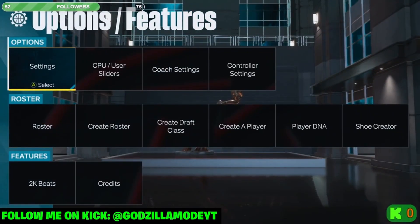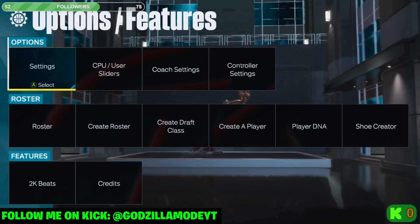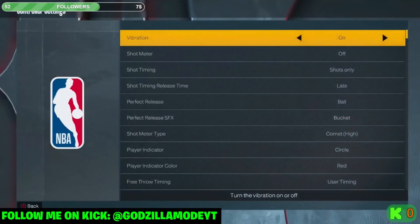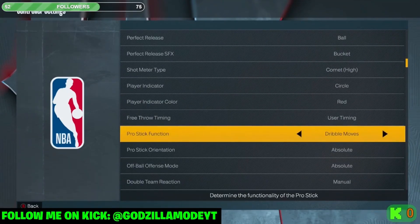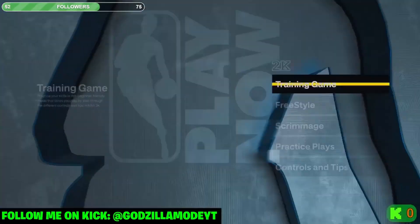Before we get into it, make sure you guys like, comment, subscribe, and follow me on Kick — trying to get 75 followers. To use the dunk meter, go to controller settings. You'll see 'Pro Stick Function.' I have mine on Dribble Moves because I like to dribble, but if you want to use the dunk meter and shoot, use Default. Default is the setting for the dunk meter.